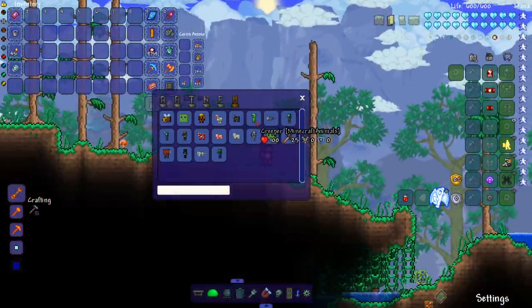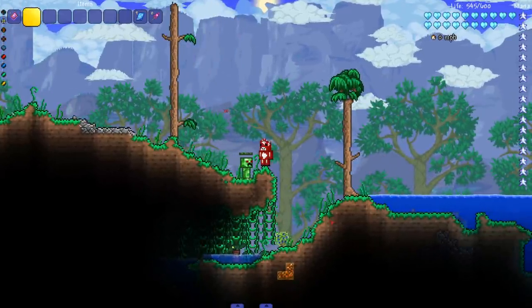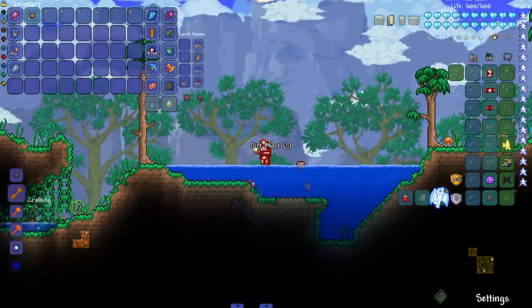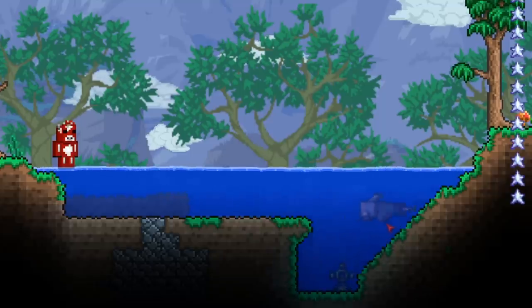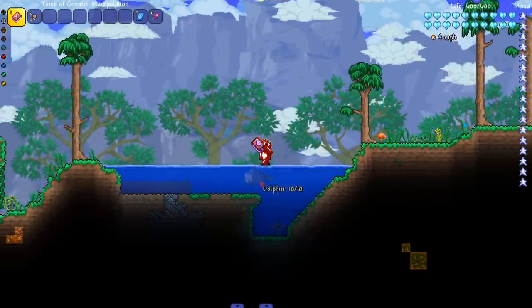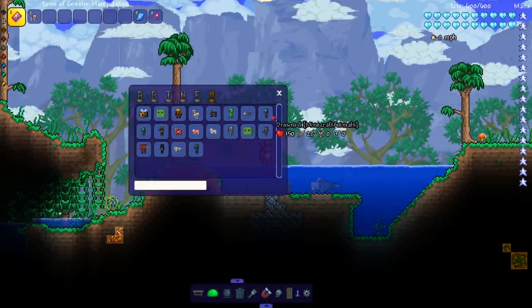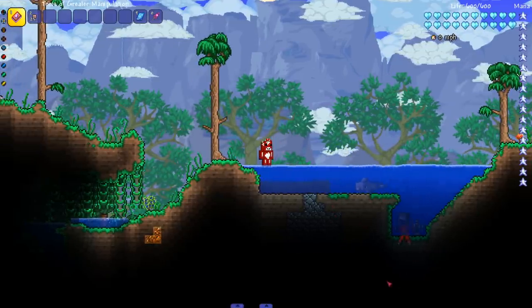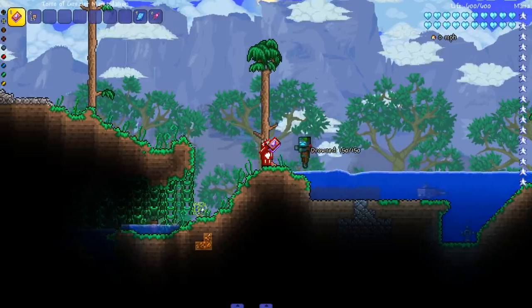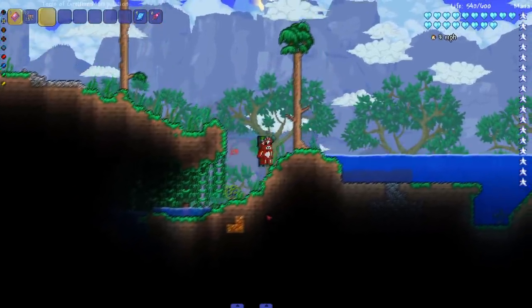The Creeper from this mod just damages you on contact — it might not have full AI yet. Next up, Dolphins — I need water for these. In the water, the dolphin looks great with the Minecraft 3D-style sprite applied to Terraria. These sprites are so funny but also look really cool — a perfect aesthetic in my opinion. Next, the Drowned — another water mob. It does 31 damage and is surprisingly quick on land, swinging its arms fast.